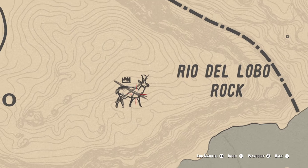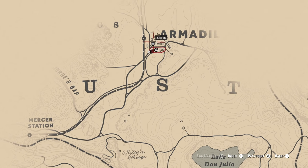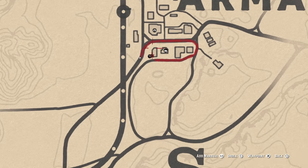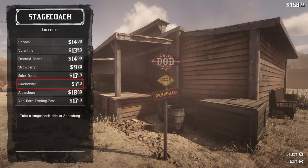You're actually going to go to Armadillo, which is a town near the hunt marker. You're going to follow my cursor and we're actually going to board a stagecoach, which will give us the ability to travel back to St. Denis for the quick turn in.